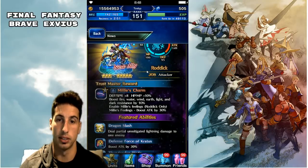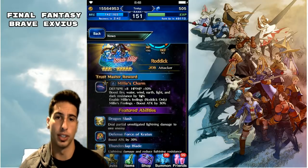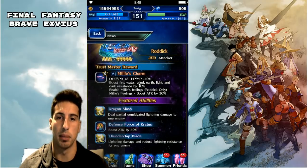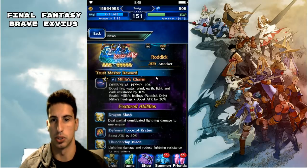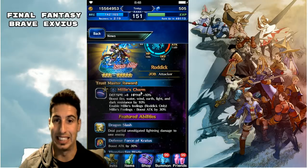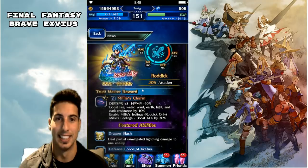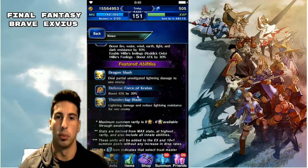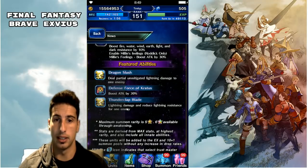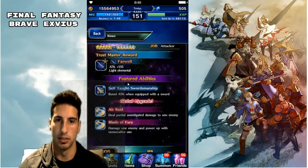Last up is Roddick — an attacker, three star going to five star — with attack 149. His trust master, Milly's Charm, gives defense and spirit plus 8, HP and MP plus 10, boosts all elemental resistances by 10%, and enables Milly's Feeling — which boosts Roddick's attack by 30 when equipped. His featured abilities include Dragon Slash for partial unmitigated lightning damage, Defense Force of Kratus for another 30% attack boost, and Thunderclap Blade to reduce lightning resistance on one enemy.